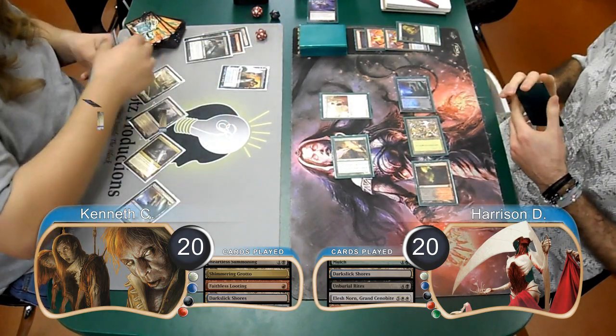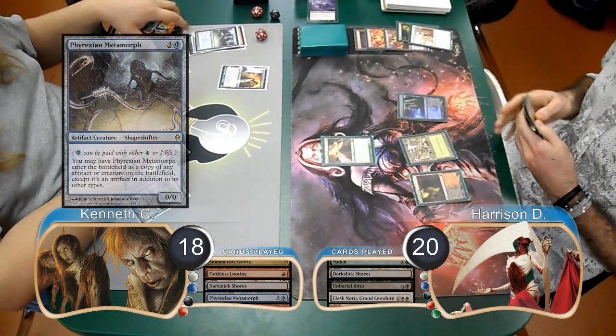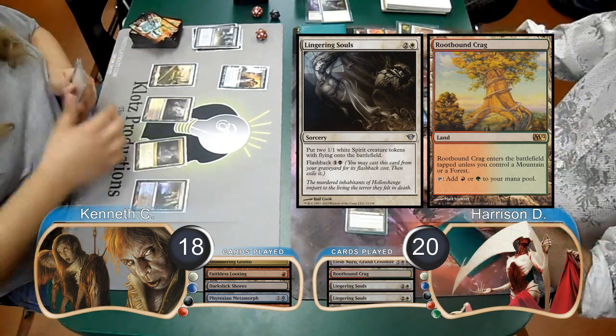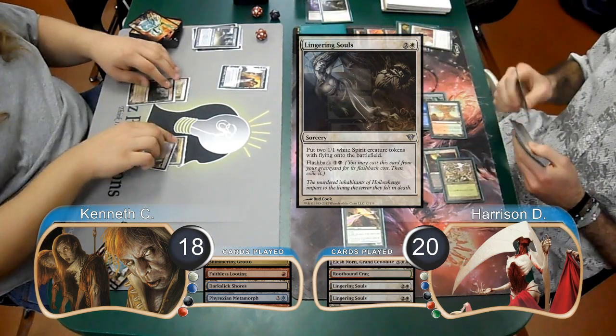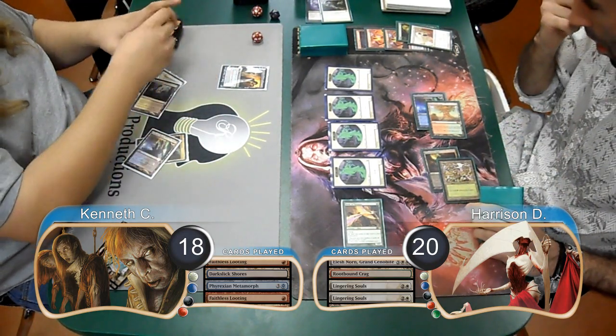However, Kenneth went down to 18 to cast a Phyrexian Metamorph and used it to copy the Norn and kill them both. Harrison laid down a Rootbound Crag on his turn, and then played a Lingering Souls and flashed it back to get himself four Spirit Tokens. For Kenneth's next turn, he just flashed back his Faithless Looting to draw and discard two more cards.